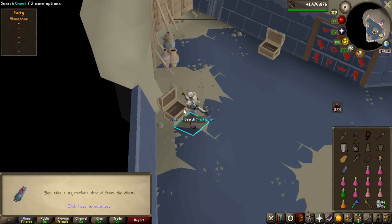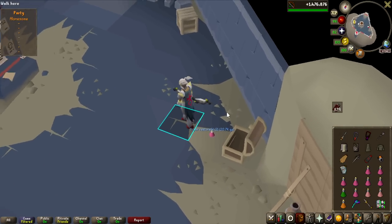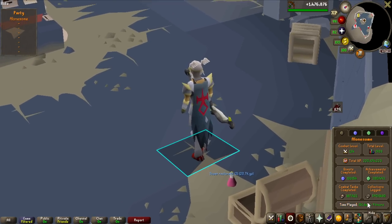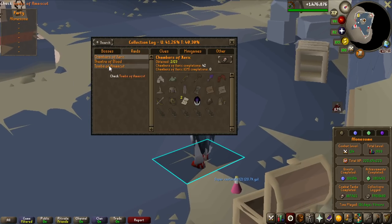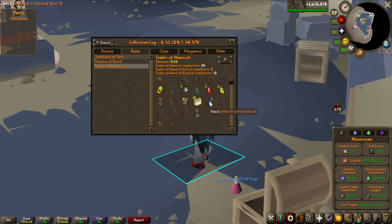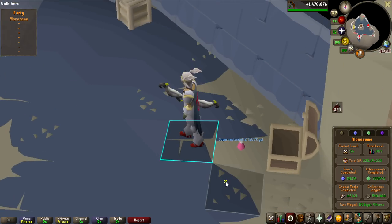I just clicked on this chest and it said I needed inventory space to claim something - I got the 100 completion cape! It actually looks really good and is on the collection log as well. Going over to raids, Tombs of Amaskat - there it is. I have 86 normal and 18 expert completions overall. Pretty nice, making solid progress.